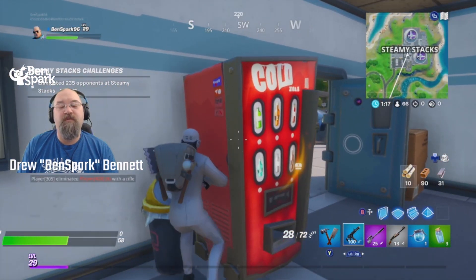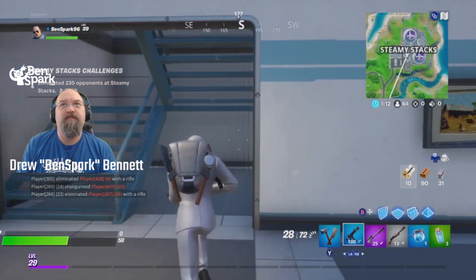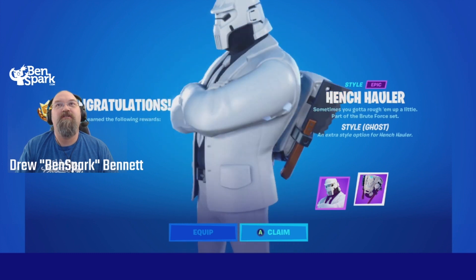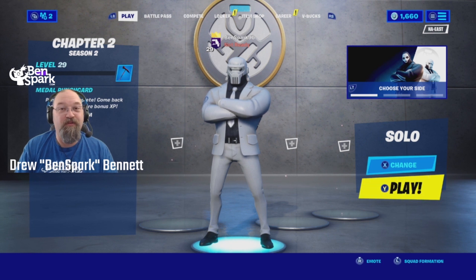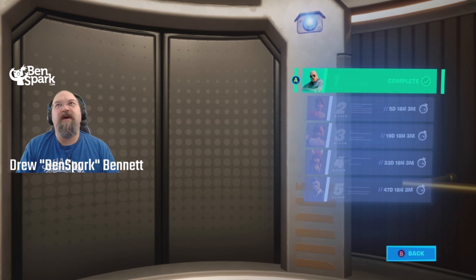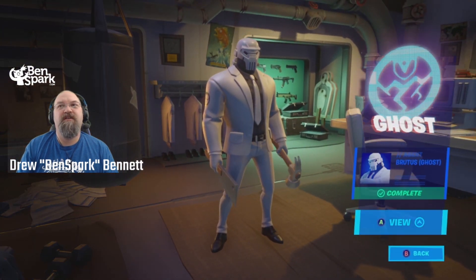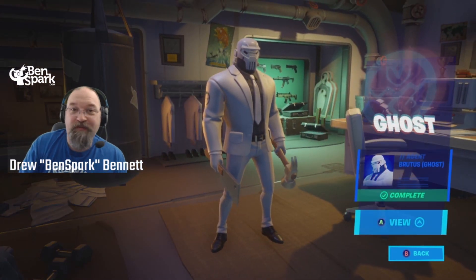I'll show you what Brutus looks like in the agent room. Congratulations! I now have the white Ghost-style Brutus with the hench hauler in white. That agent is now showing as complete. Brutus is now complete and Brutus has this style — Ghost-style. You can view that everything is complete.